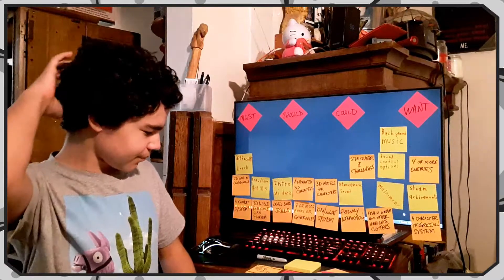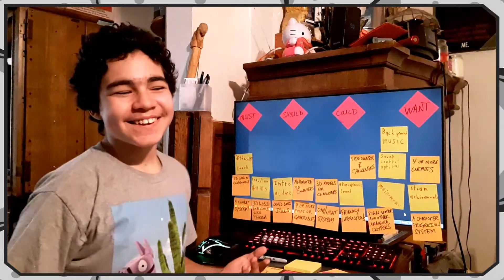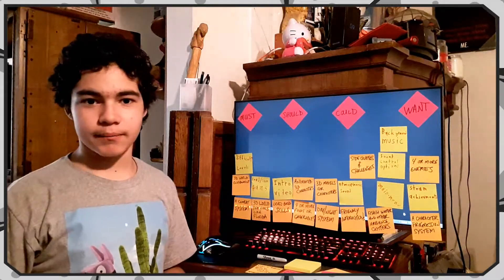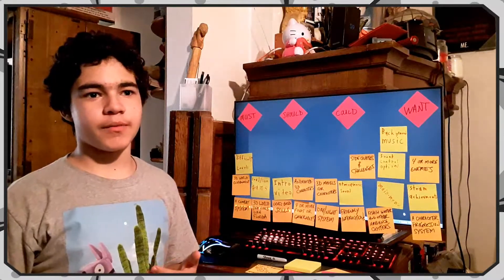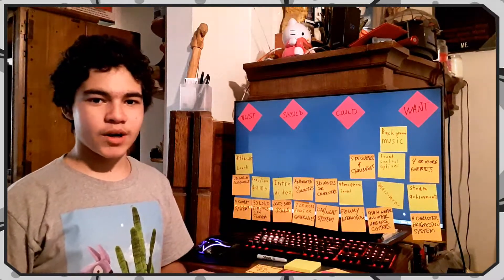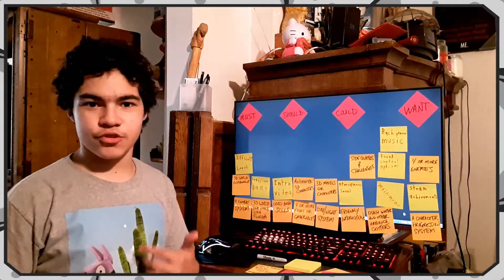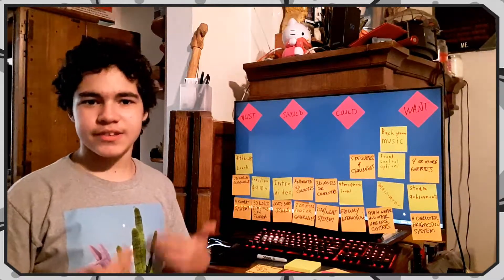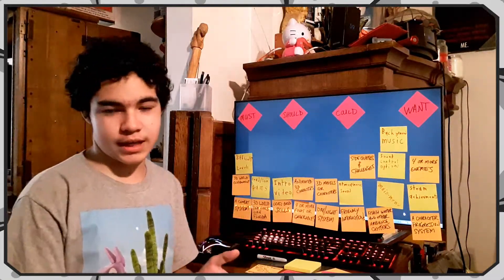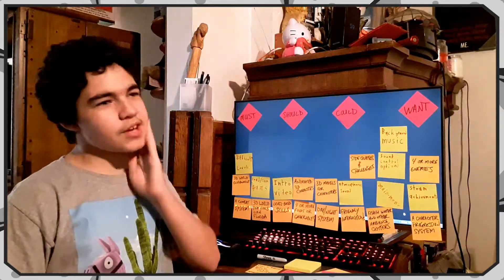The MUSCOW chart basically helps prevent feature creep. Feature creep — for example, dad and I were working on a different game and we had a certain time limit, and I wanted to add a cool cannon to it but we didn't have the time and it was just too much effort. That's feature creep: a big feature that you don't have time for and doesn't really have any use in the game.